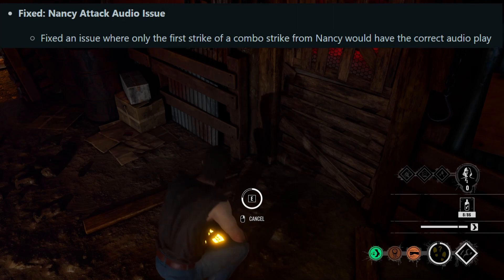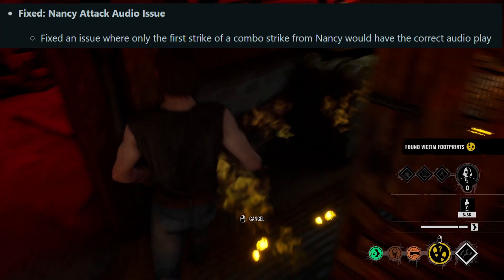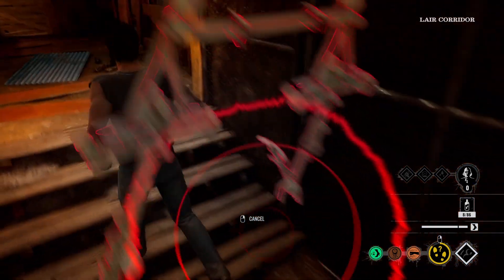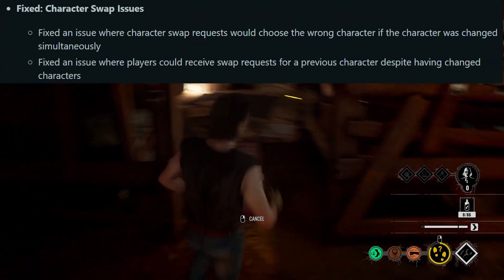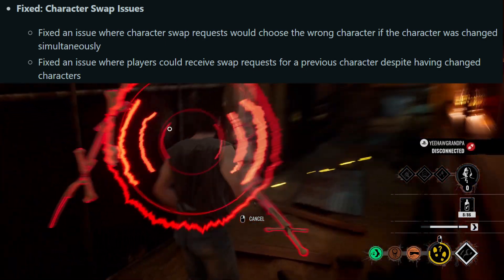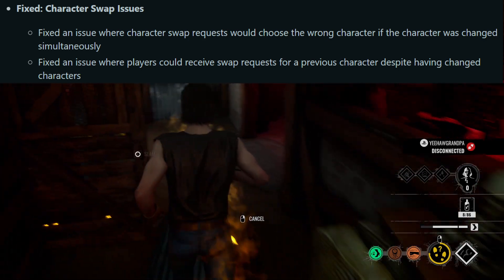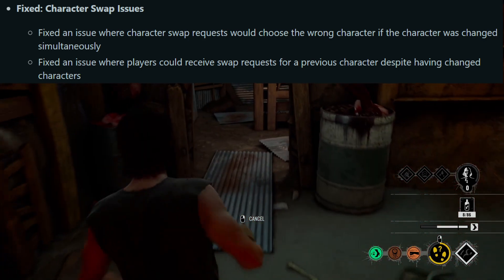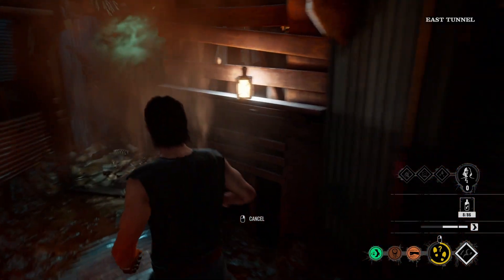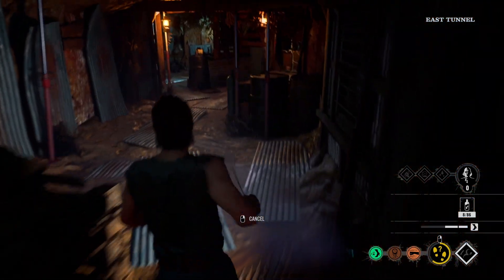Next: Nancy attack audio issue — fixed an issue where only the first strike of a combo would have correct audio. Also character swap issues: fixed an issue where character swap requests would choose the wrong character if the character was changed simultaneously, and fixed an issue where players could receive swap requests for a previous character despite having changed characters. That was a kind of weird bug I was encountering as well, but nothing game-breaking.